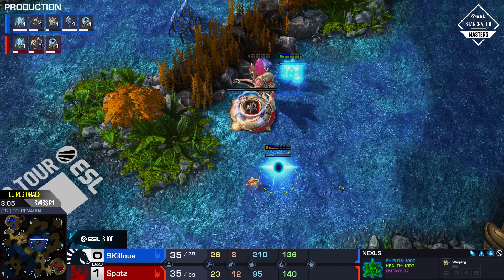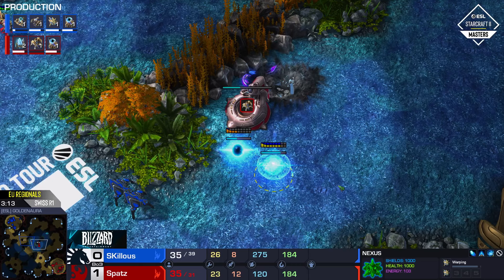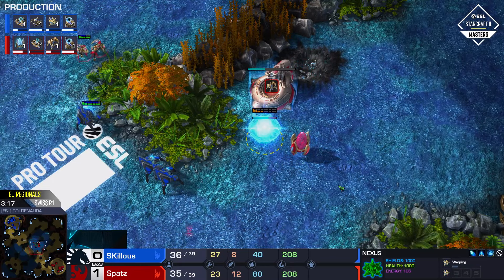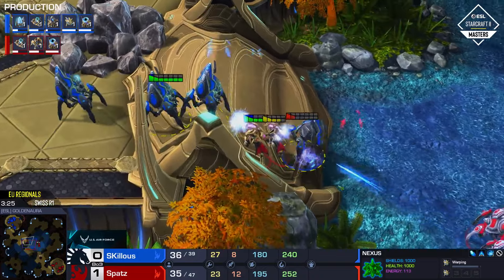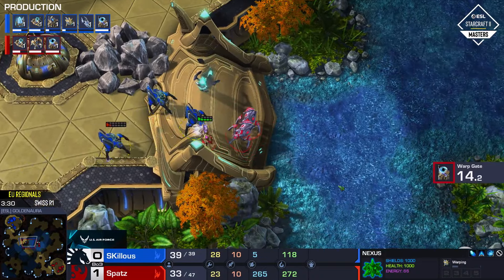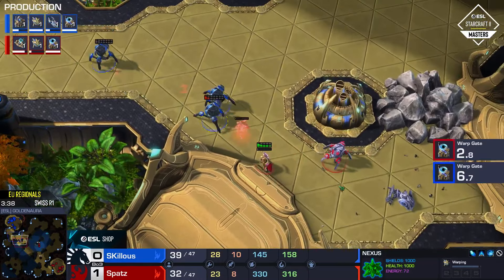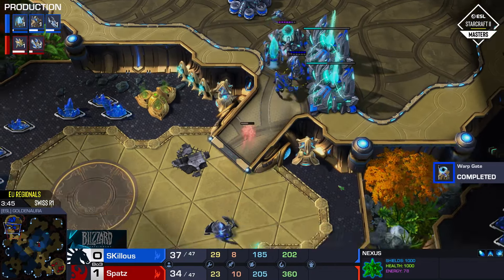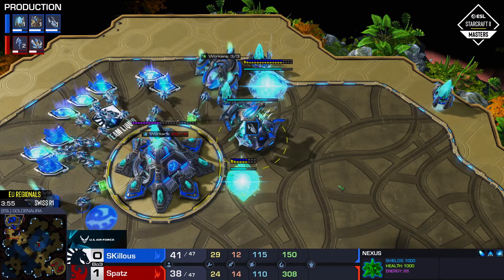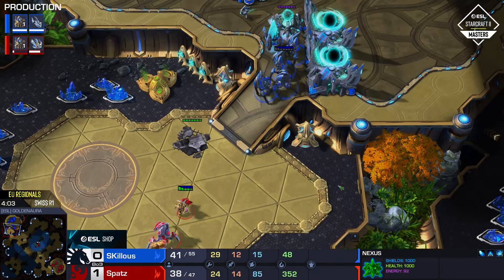Skillis sees this coming from a mile away and immediately fires up the Stargate at home, which is an excellent choice. There's a pylon providing vision that will allow those Stalkers to shoot across the rocks — killing that pylon is going to shut down production on that Robo, which is a disaster for this proxy. Spatz anticipates it and makes backup pylons, but it's certainly not going as smoothly as planned. That was a 300 IQ play — the Void Ray is the right defensive answer since no Robo units shoot up.